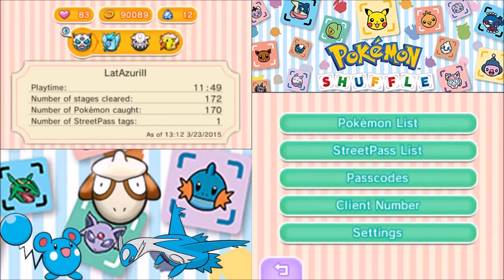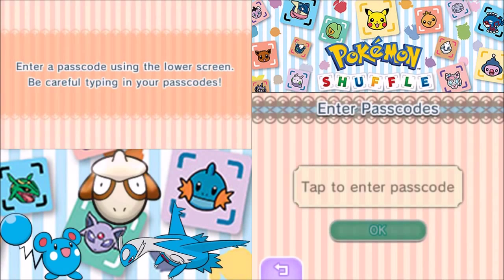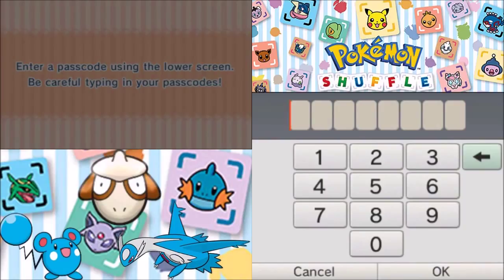We're actually going to do something here. I'm going to use a passcode that you can get. Basically, you can get the passcode and it'll give you free stuff. One of them that was given out, which you guys can use until April 30th to use, is this one.